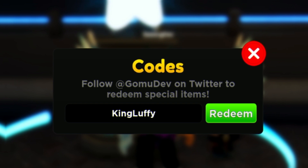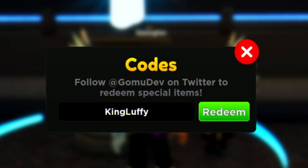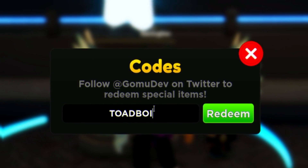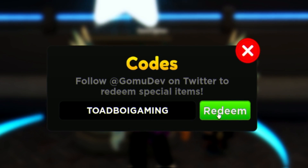Moving on, enter the code TOAD BOY GAMING. Redeem that code exactly as shown on screen.